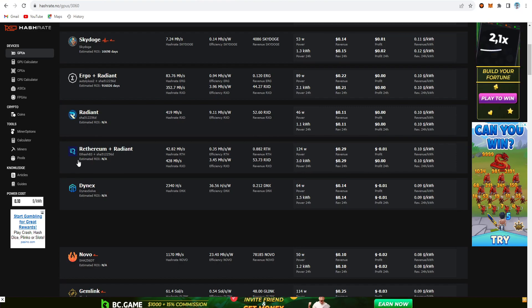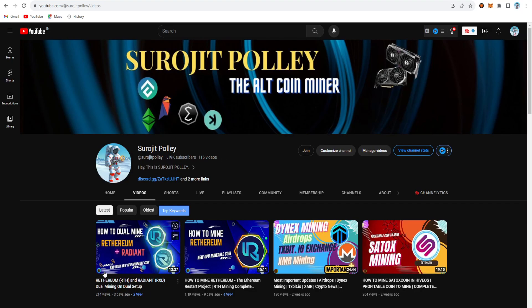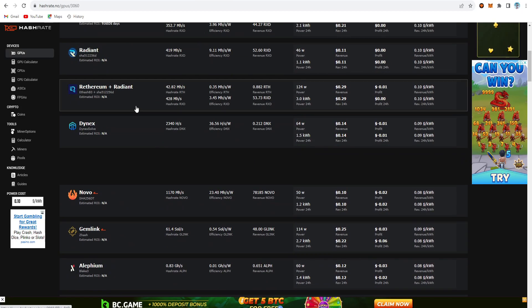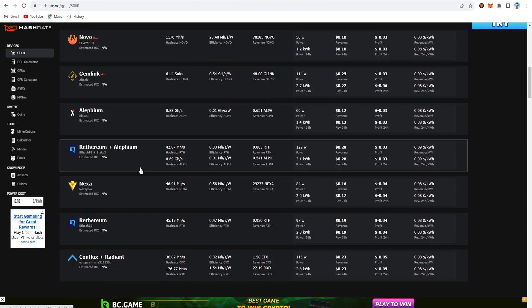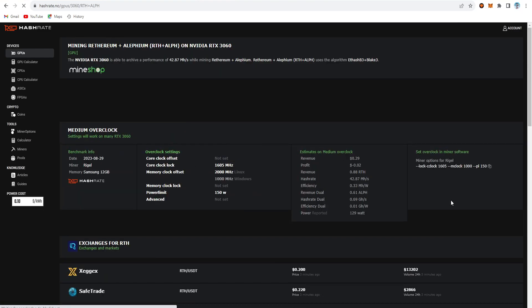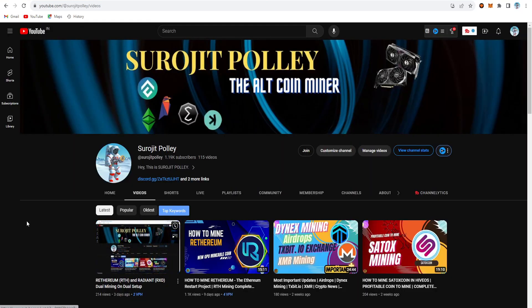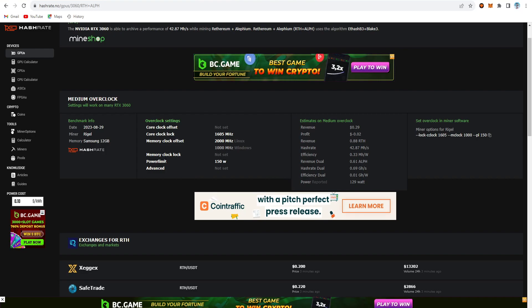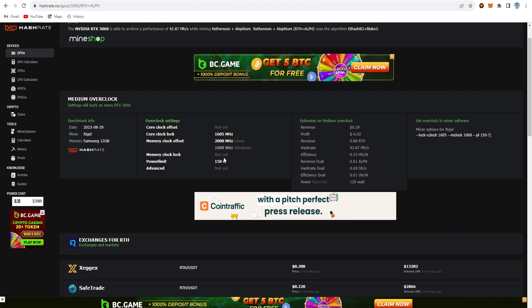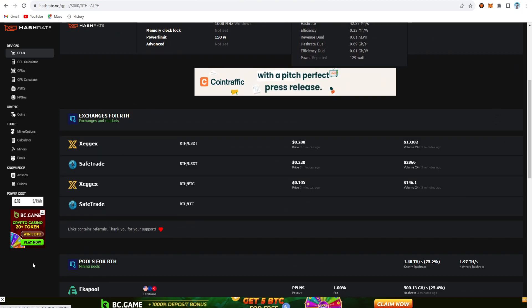For dual coin mining we need overclock settings. On hashtag.no, overclock settings are now available for both coins — Rhythm and Alifium — and also for single coin mining. The locked core clock should be set, memory clock offset is 2000 (1000 for Windows), and power limit is 150. Both coins are available on ZGex and SafeTrade.